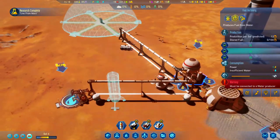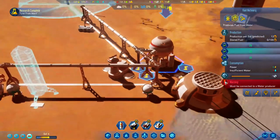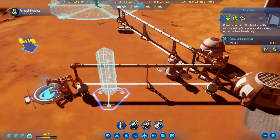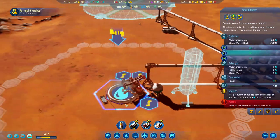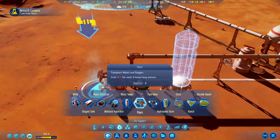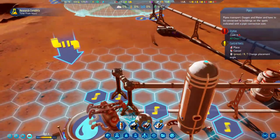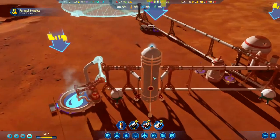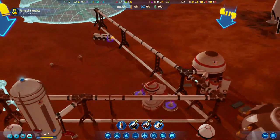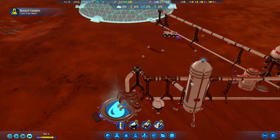The fuel refinery is still saying it's not connected. Wait — I see the issue. That segment of pipe isn't connected. Let's put a pipe from there to there and that will allow us to pump water through. That was my bad — I thought we were appropriately set up.